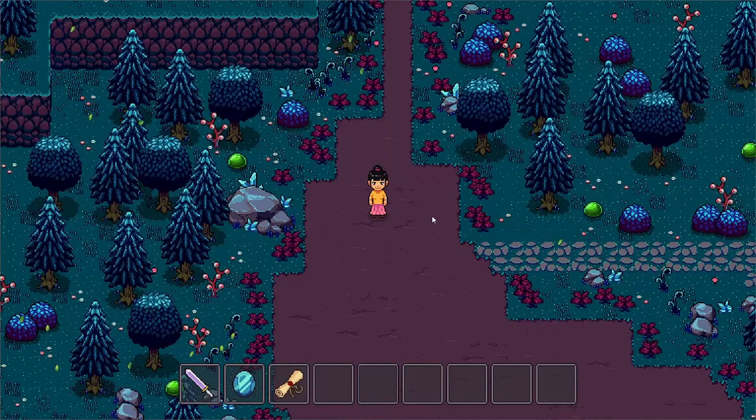I added a bunch of slime enemies to the world so I can test the first version of the enemy AI. The AI, as I showed in a previous video, will chase our player. I added the attack state, and once I show myself to the slime, it will follow me, attack the player, and deal damage based on the attack power.